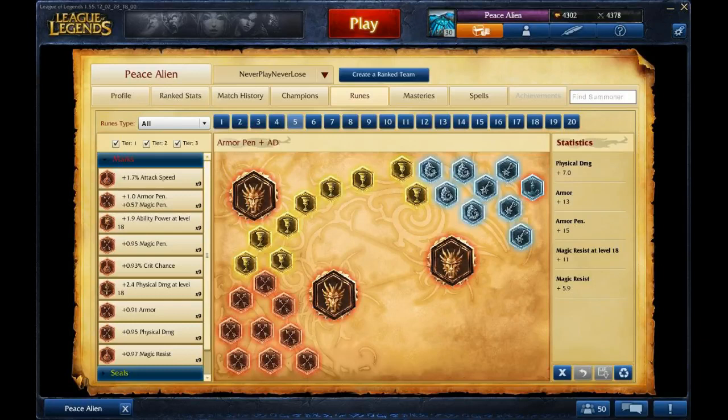Armor is just so you can handle Bruisers Top and minions, and MR is just because MR goes well there and it's good for you.